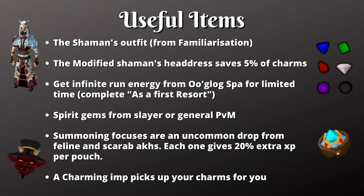Another useful buff you can get is the infinite run energy from the Oo'glog spa. In order to use this buff you do need to complete the As a First Resort quest.